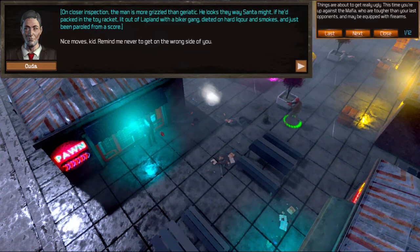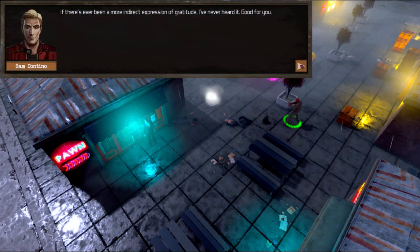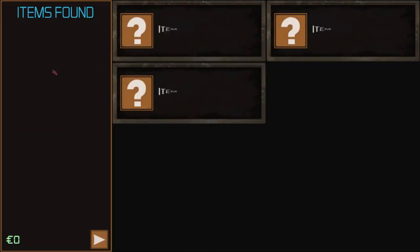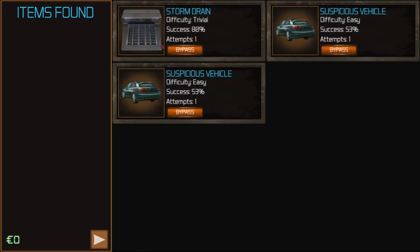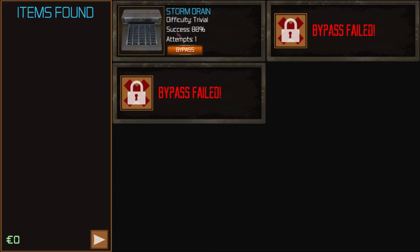We've rescued our victim here — he's no longer being tortured. We get some more dialogue there. Now you meet Kuda, another character in the game. We're going to get the same thing — we can scan the area. We're just keeping the storm drain.